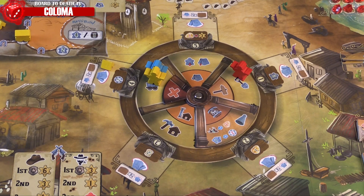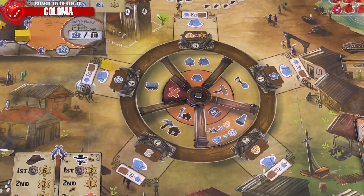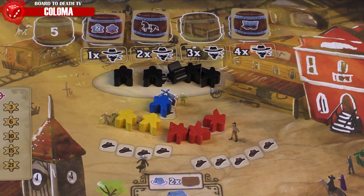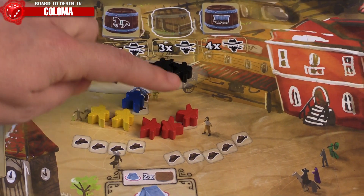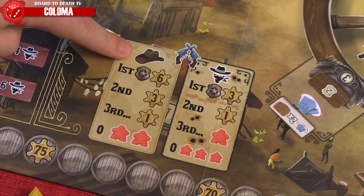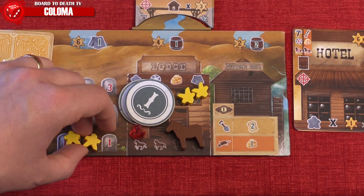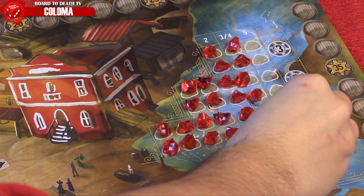Once all players have taken their actions, the round ends and they take back their pioneer pawns. At this point, we have a shootout. Count the number of outlaws versus dudes — the team with the most wins. If the players win, check the reward chart; if the outlaws win, check the other chart. Place dead dudes in your graveyard accordingly, then move on to the cleanup phase, which refreshes the barrels and gold supply and resets the dial for a new round.